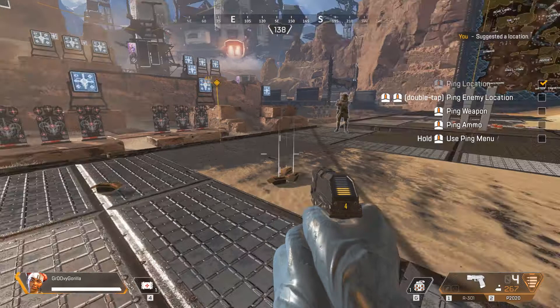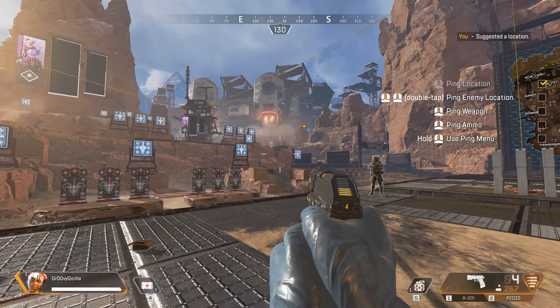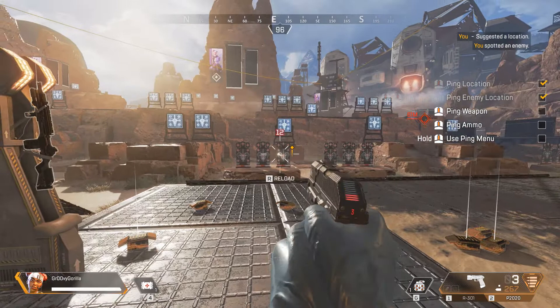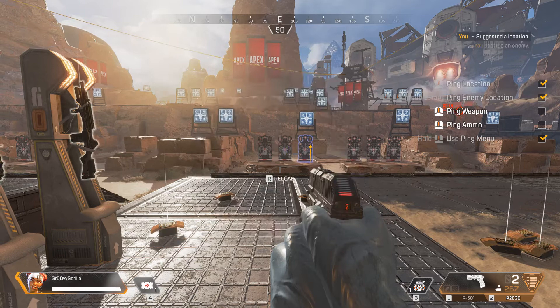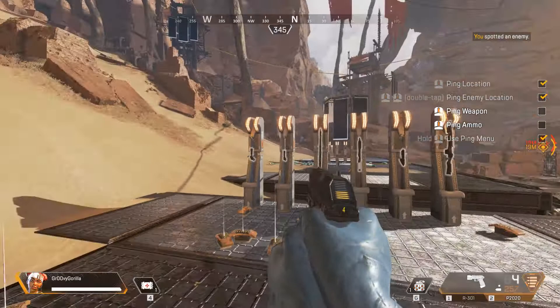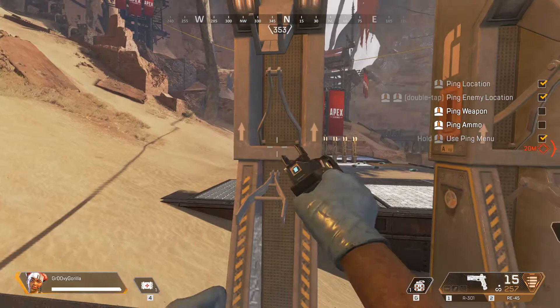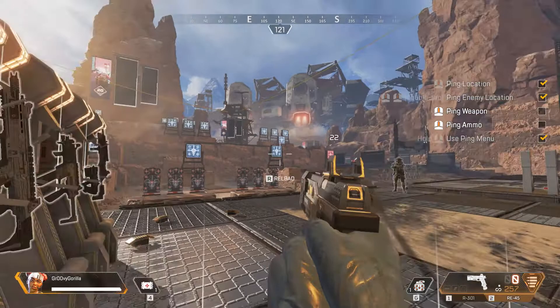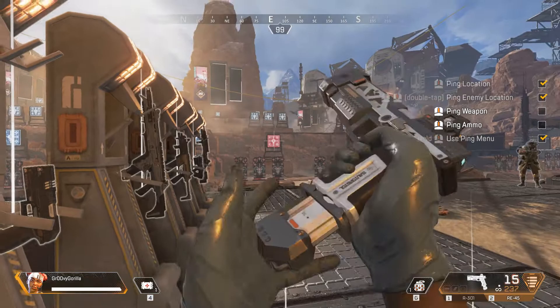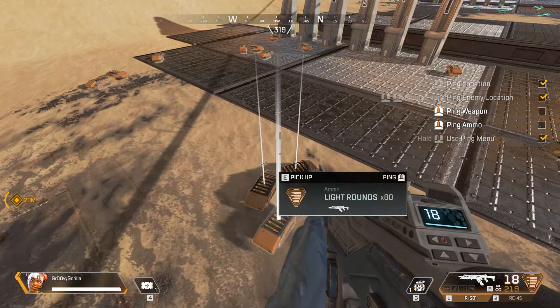Let's explore this way. Enemy spotted. Might be something good this way. Watch in this spot. Has to explode this way. Let's go this way. Mad ammo here.